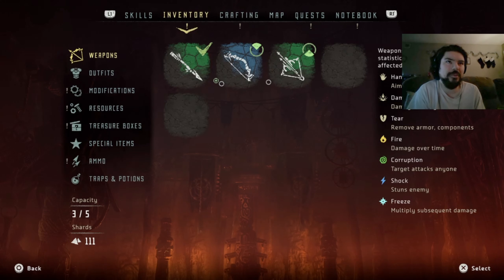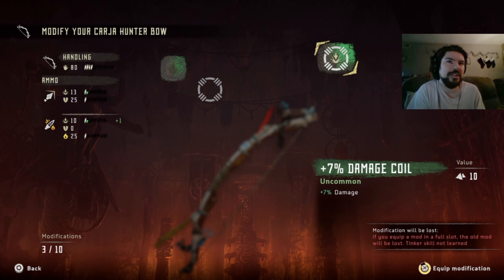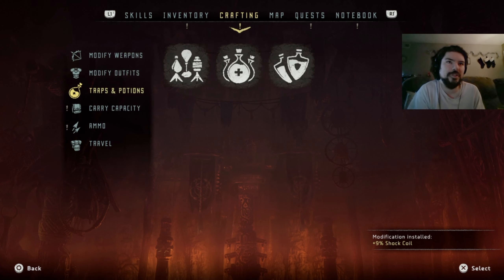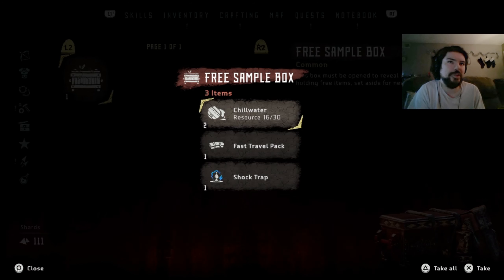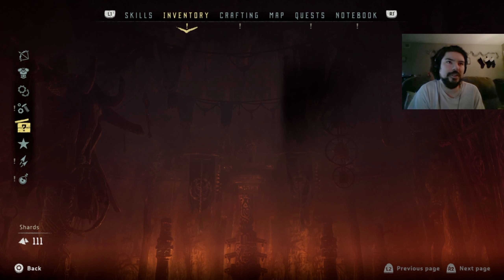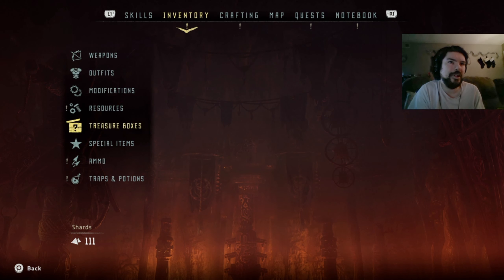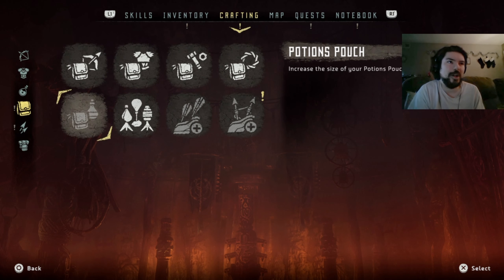I've got what I need. Now that I know I have a second damage coil, let's throw that on the bow and make it do some more damage. And for this, since just the shock damage, let's throw a shock thing on it and increase its shock damage. Now let's see what's in our treasure box - we have a fast travel pack, that's useful. And a shock trap and some chill water.